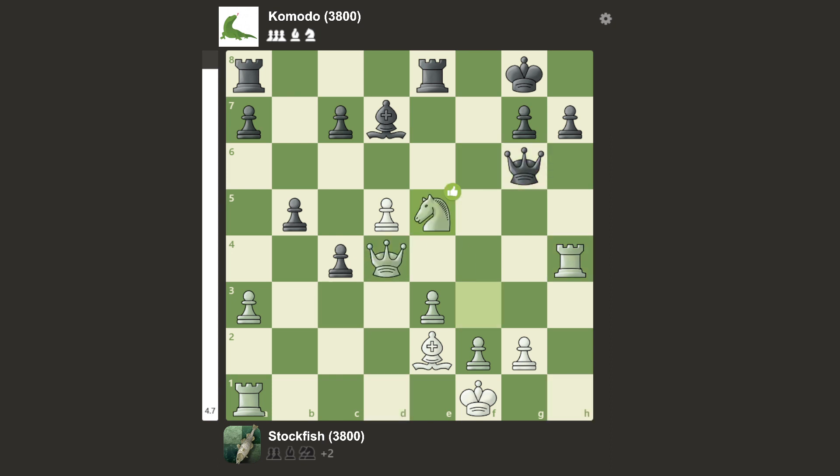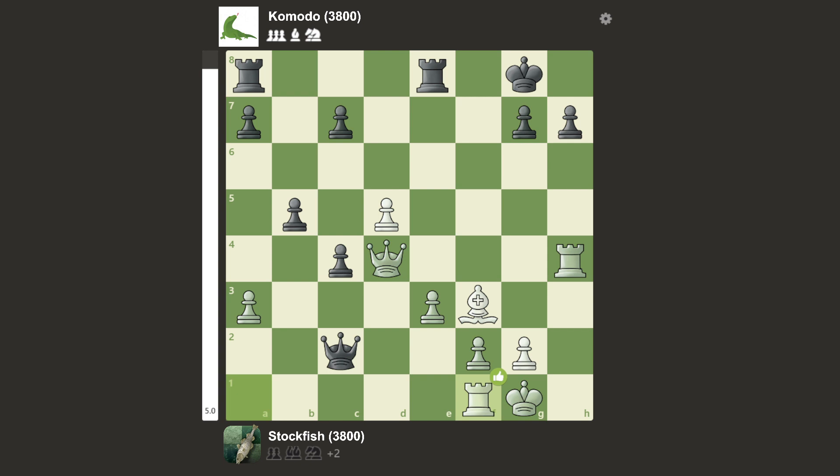King there, queen there, queen there, queen there, there, there, and queen takes bishop, takes, there, queen there, and king g1. We have queen there, and rook f1.